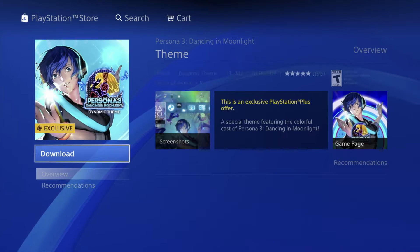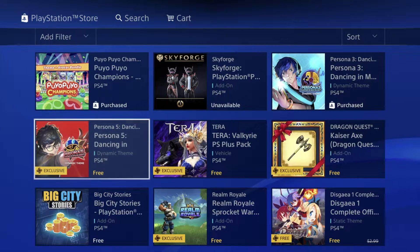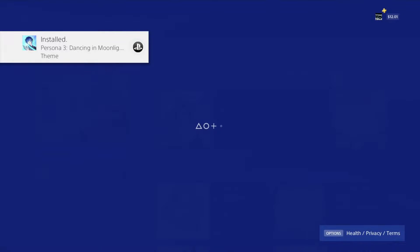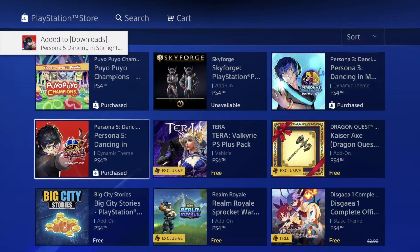Now we're gonna download this Persona 3 theme. This is just a theme so it will take some space on your PlayStation, but it's only 13 megabytes, so for most of you that should be okay. We can delete any of these things later on — anything you guys don't like, go ahead and delete it, no big deal. This is another theme — same thing, we can delete it later.